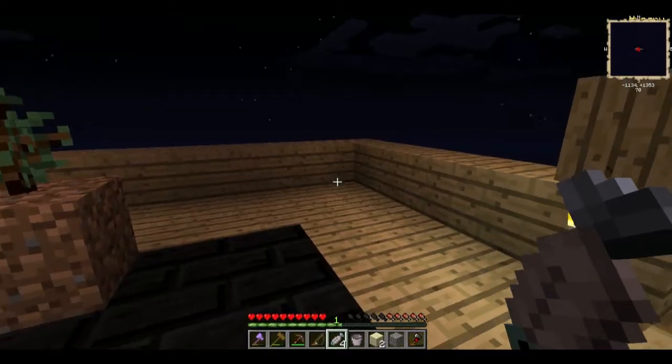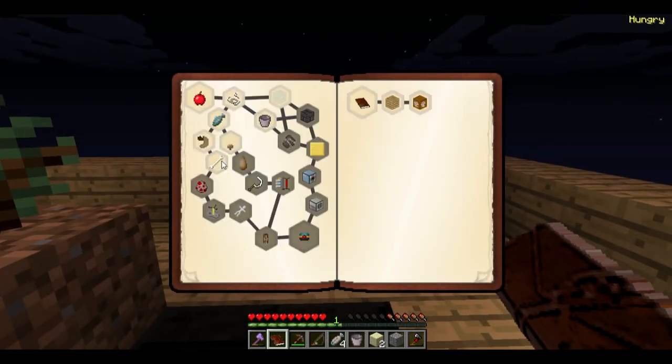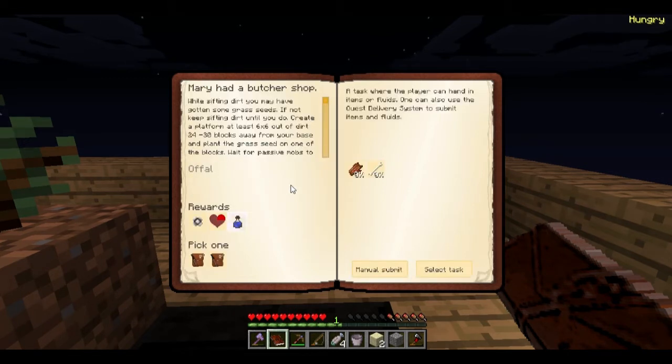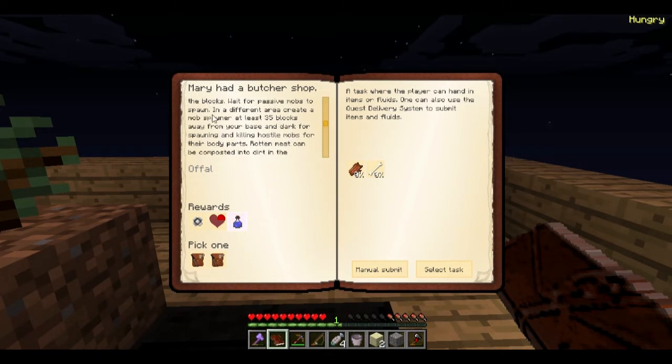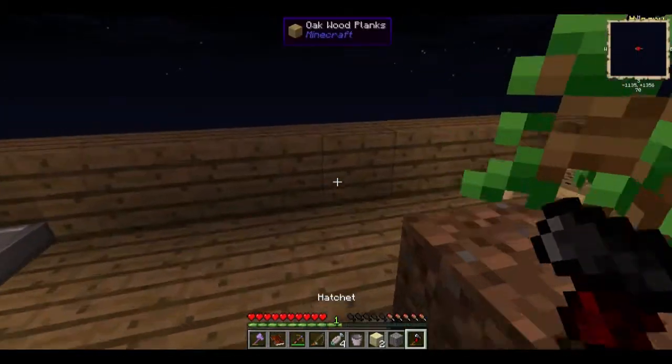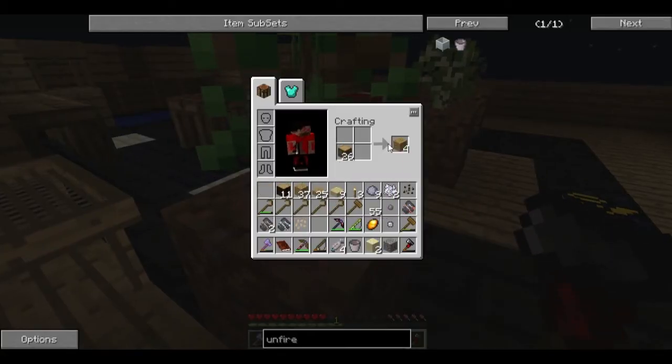We're going to open up the questing guide and do the Merry Head Butcher Shop quest. Basically we need to create a six by six out of dirt, 24 to 30 blocks away from your base, and plant grass. We need to create a passive mob spawner and an evil mob spawner.